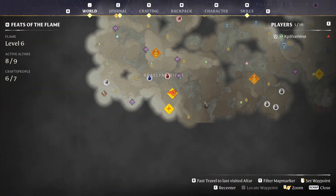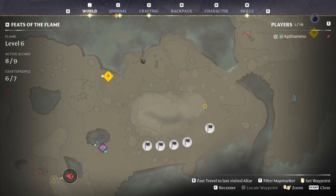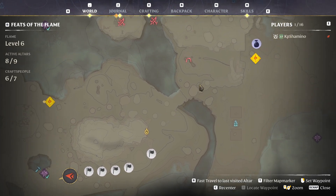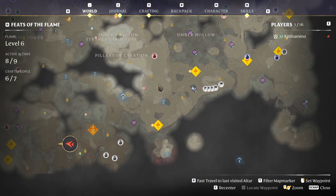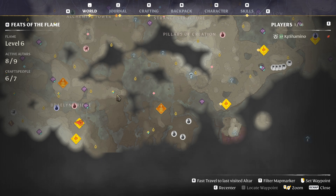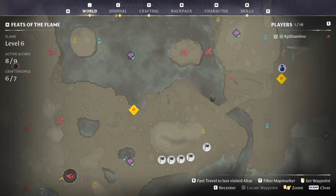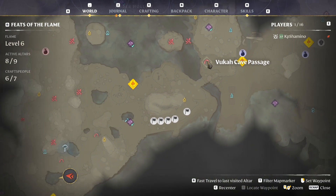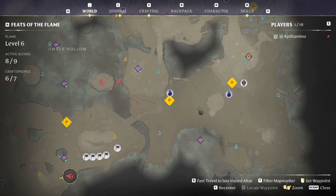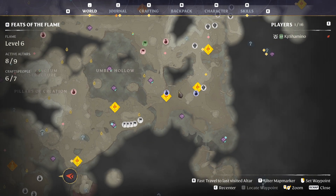I have a very good position for finding yucca fruit. This is the best area — you start here, then come to the right where you see Umber Hollow, then the cave passage, and a little bit further is the area you need to be.